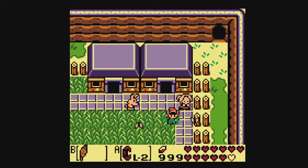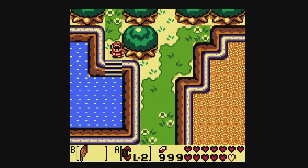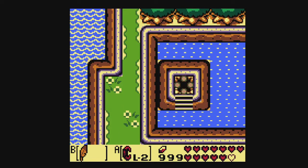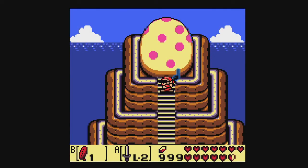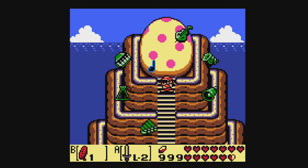Obviously since I can't complete the trading quest, I can't get the magnifying glass and I can't read the book that shows you the pathway through the Windfish's Egg. So what I'm doing is just going there anyway — because what else am I supposed to do? I've just decided to go there and walk randomly until I can find my way there.